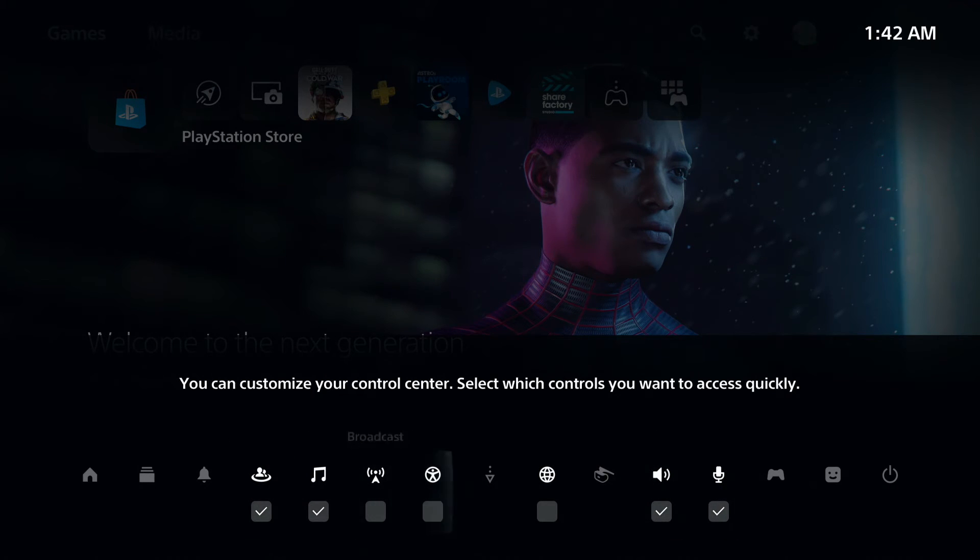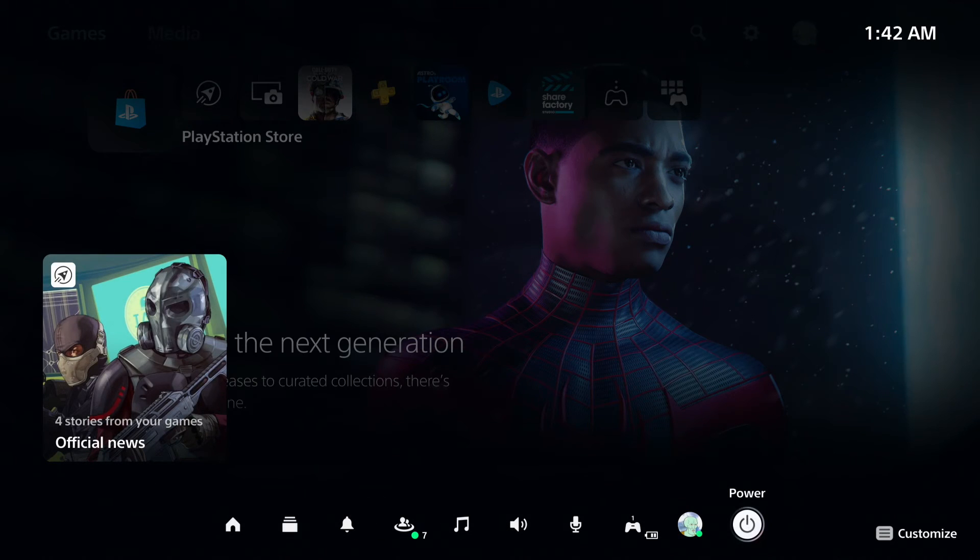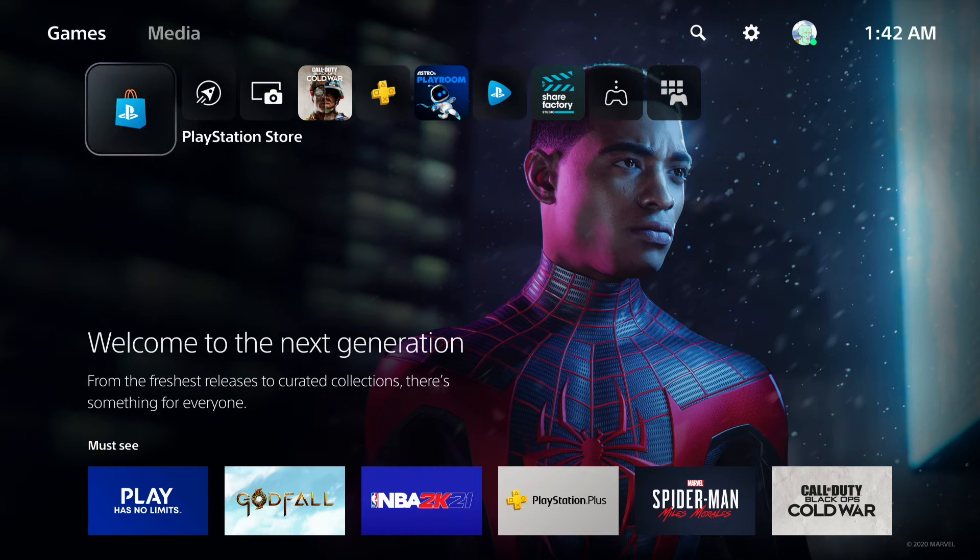If you press the Options button you can customize the dashboard — choose what you want down there, like Network, Accessibility, or Broadcast if you're streaming. You can have it right below as soon as you press the home button. And that's pretty much the whole PS5 home screen! I hope you all enjoyed it. In my opinion it's super fast and super easy to get used to — everything loads quicker and is quick to access. If you're looking into getting the PS5 I highly recommend it. Hit that subscribe button, share the video, and stay tuned for more PS5 content — I'll catch you on the next one!